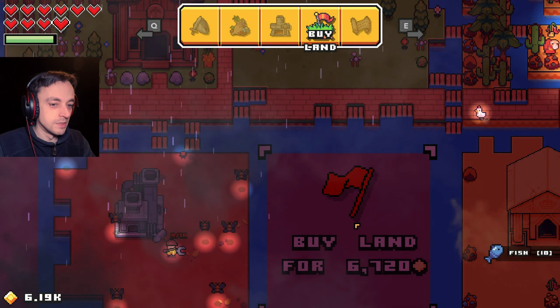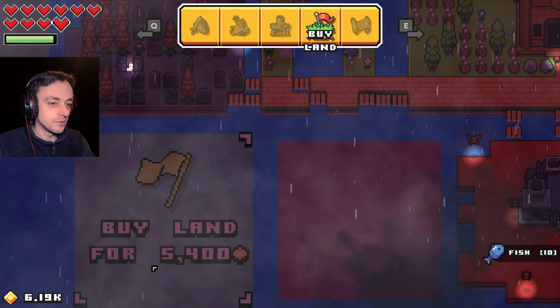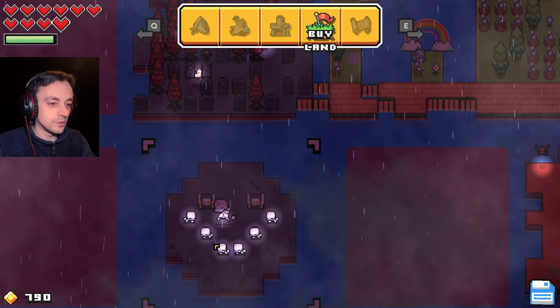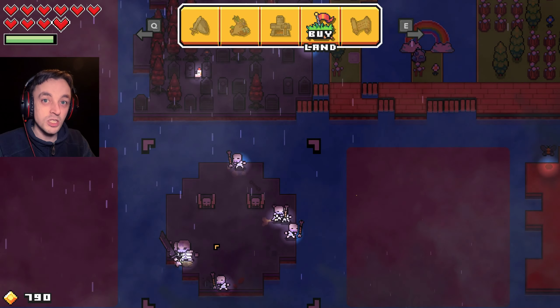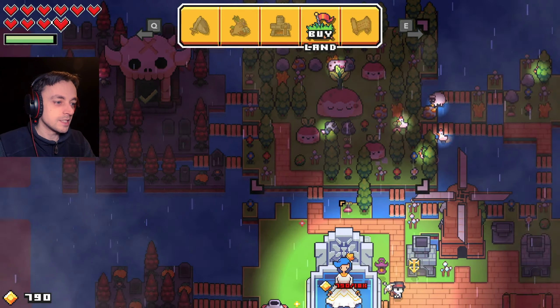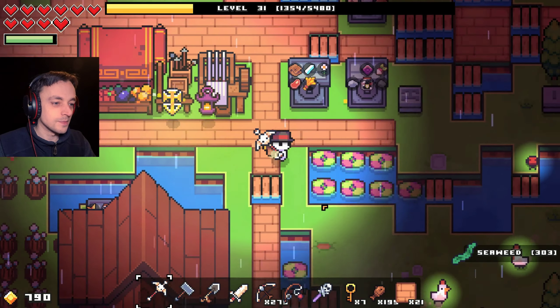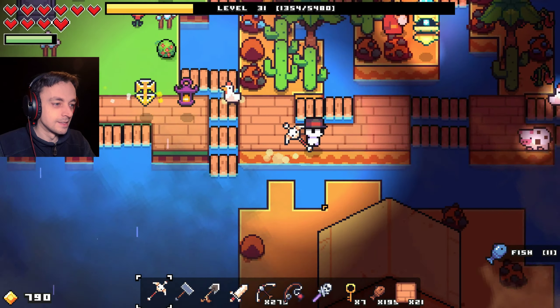I think I'll go for evasion because the 15% extra chance of dodging things is brilliant. We have evasion now, and we can make that spirit orb thing. I should potentially have those two orbs - yes, okay.